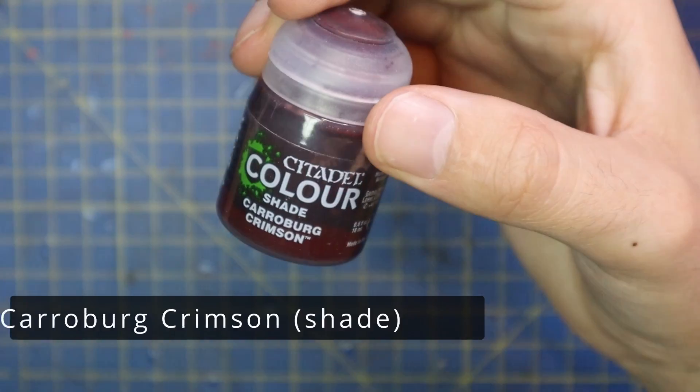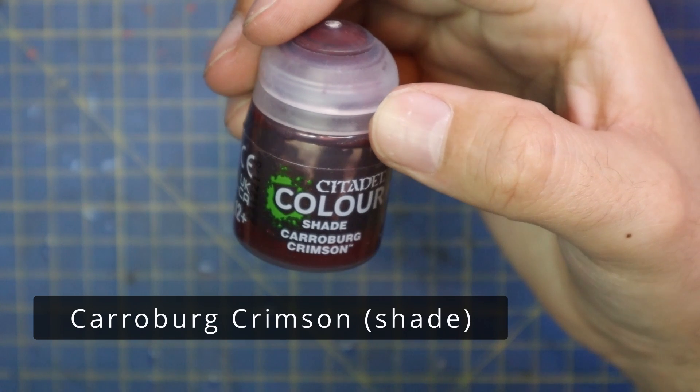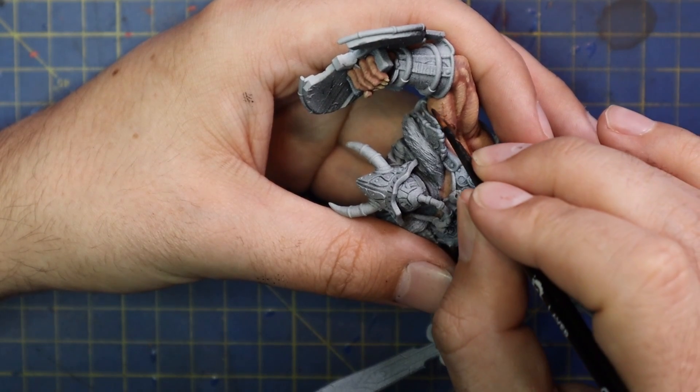Then the last thing we're going to do is add a little bit of Carrie Bear Crimson across all of the veins, just to add a little bit more color. And that's all I'm going to be showing you in today's video.